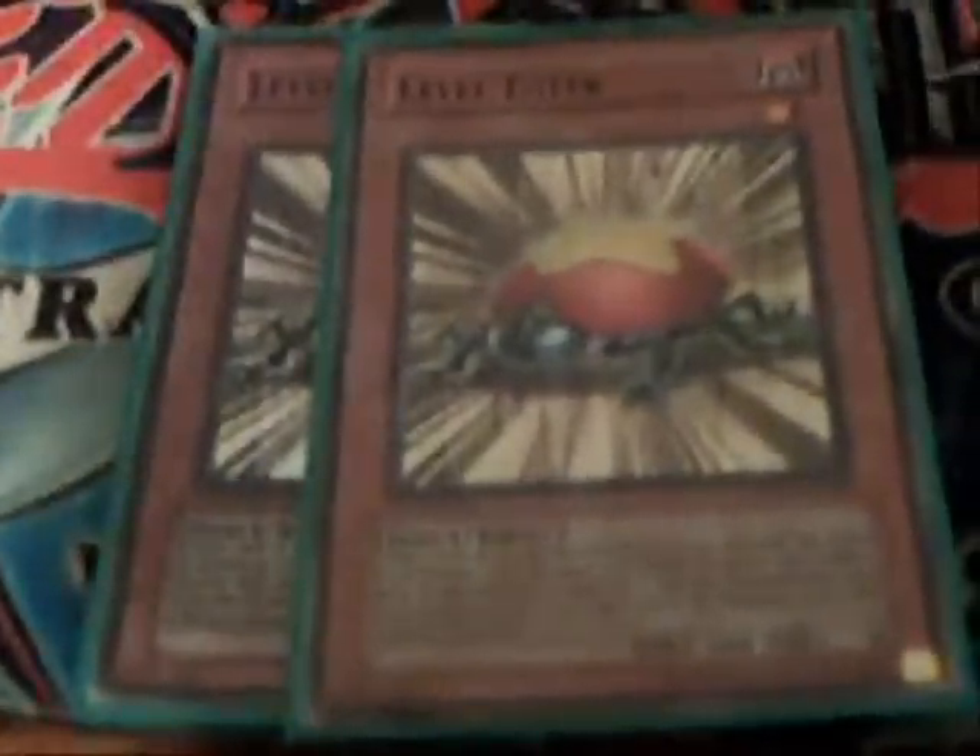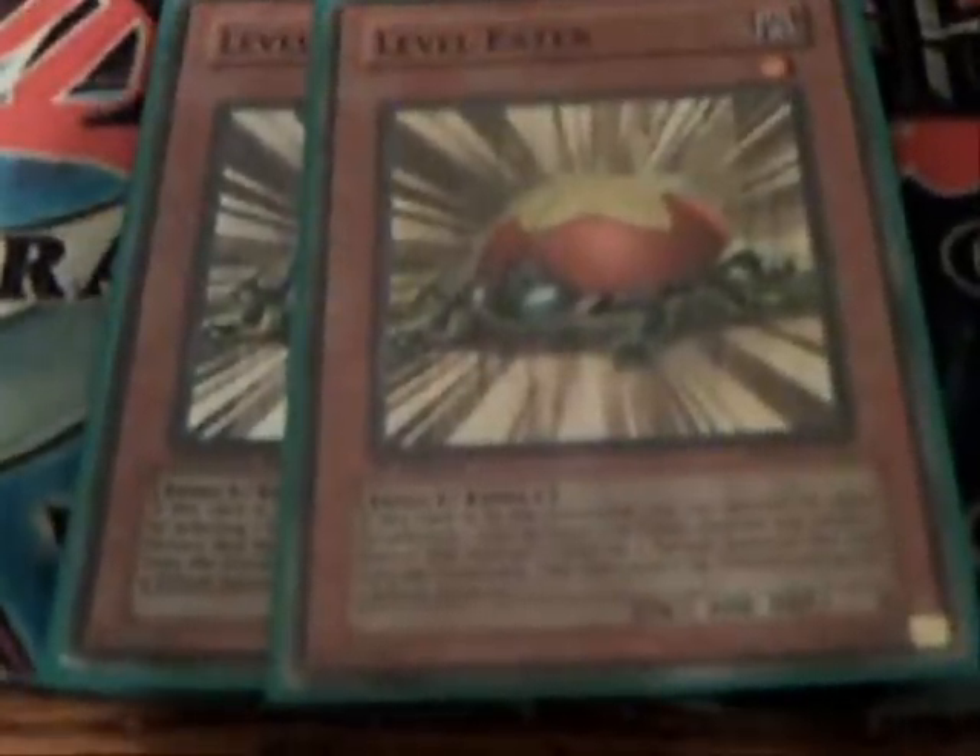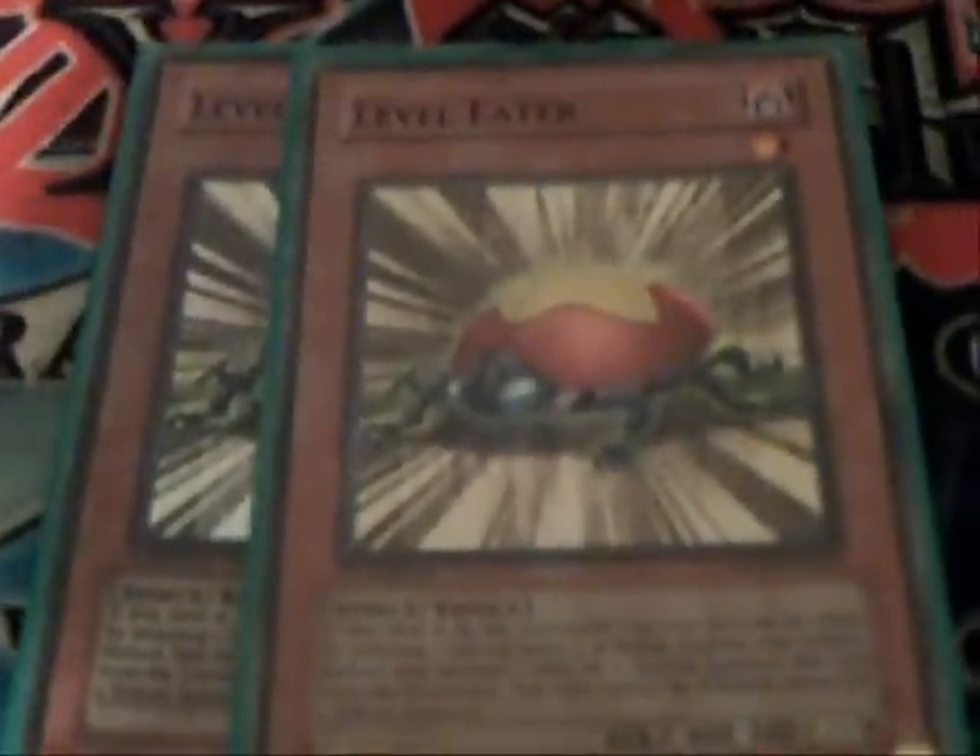Let's take a short moment to talk about Level Eater. He's an underestimated monster — you don't really see him in a lot of decks. He's a Dark Level 1 Insect, 600 attack, basically like Junk Warrior — you can get a good 600 off this guy alone. You can drop one Level 5 or higher monster you control by one level and summon this guy from your graveyard, and he can only be used for a Tribute Summon.